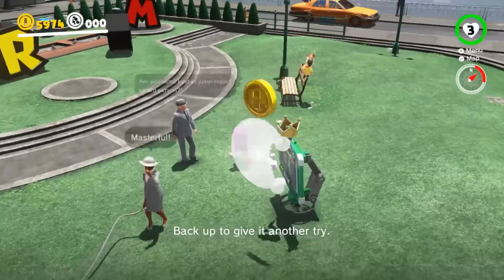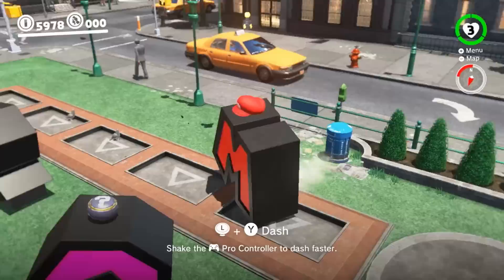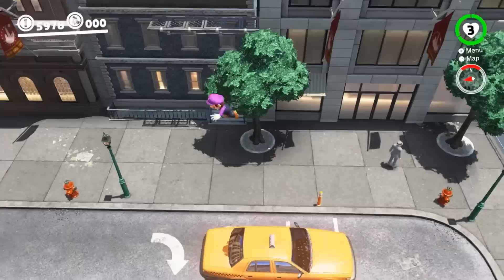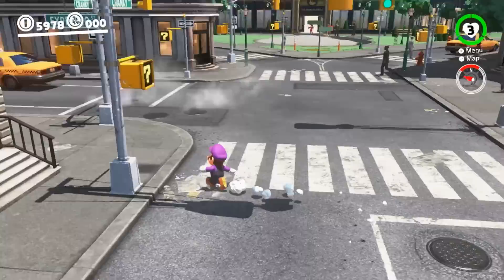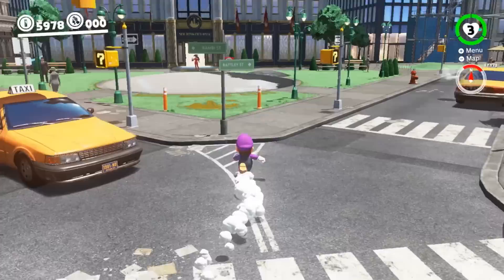Look at these guys — they'll give you coins if you've already gotten the moon. There's a bunch of weird stuff you can do. They spell out MARIO! I like bouncing off them. Can you be a cab? I can be a cab but only this one, and it takes me to a specific place.